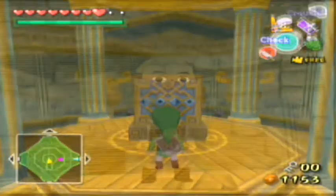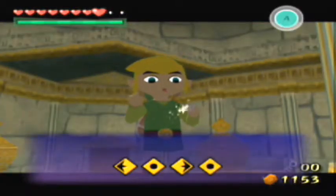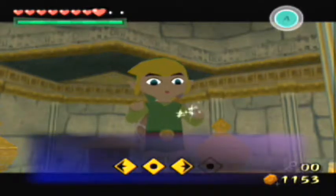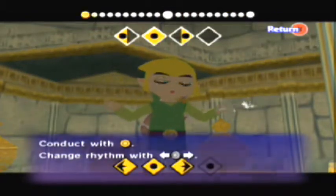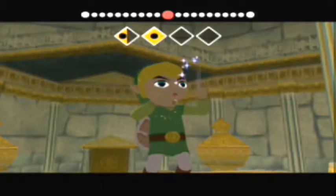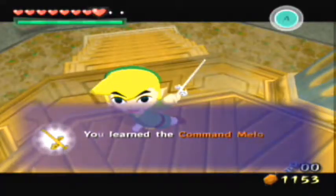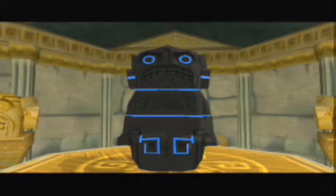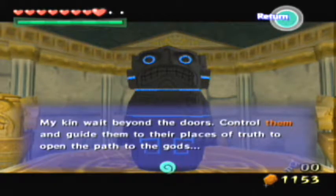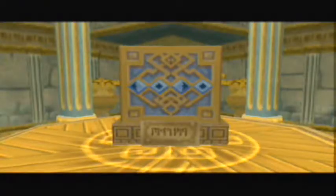So you can go ahead and use your Wind Waker and learn this song. Just pull out your Wind Waker and it'll tell you how to play it — left, middle, right, middle, left, middle, right, middle. We use the four rhythm for this song. You get the Command Melody, and you can now control these statues with it. Then the stone thing disappears.